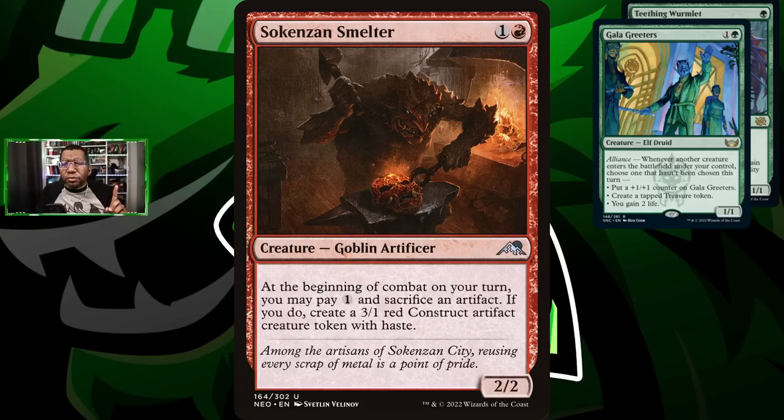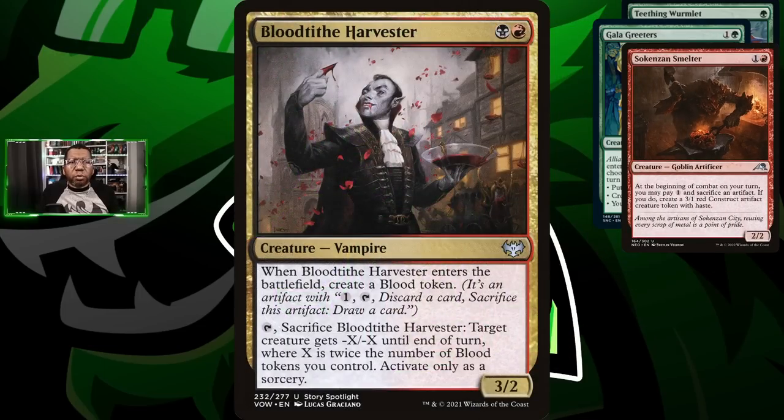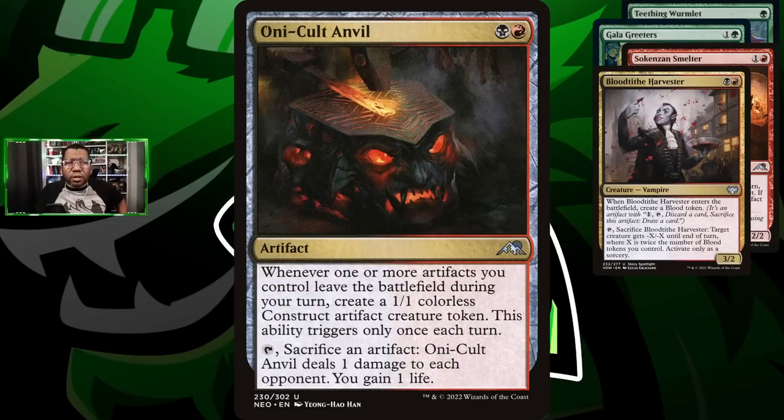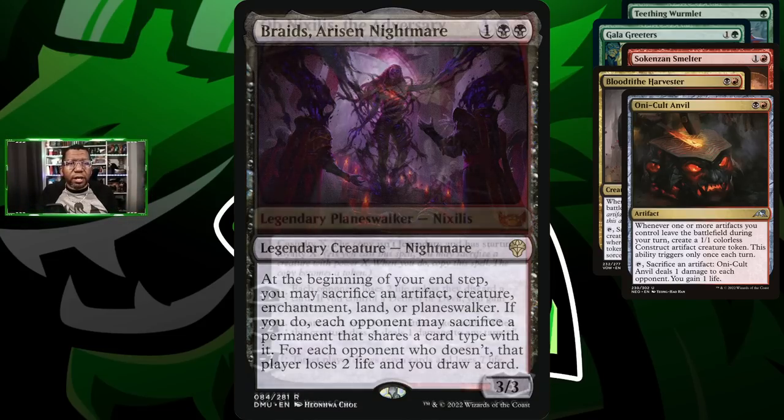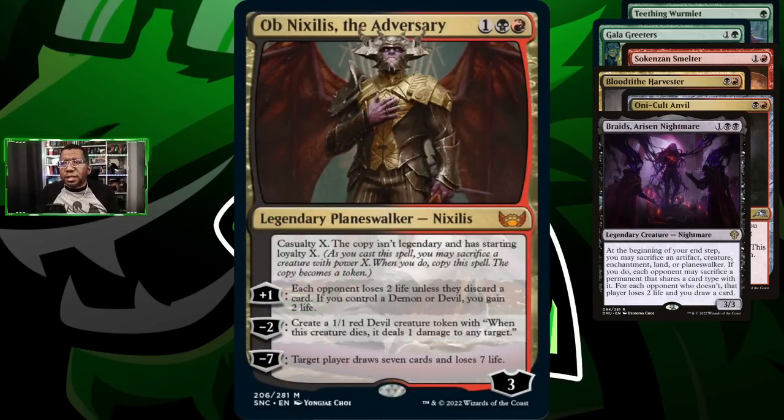We've been playing Blood Tithe Harvester because it makes a token that's an artifact and it's another piece of removal. Of course we're going to be playing Oni-Cult Anvil as a way to do some more sacrificing, and this actually works well with Saheeli's Smelter as well - you can sacrifice something and get a 1/1. We are also going to rock Braids because we're going to have enough artifacts that opponents may not have any, and we can get easy life loss and extra cards. Of course we're playing Ob Nixilis because we're going to have so many random tokens - why not turn some of them into another Ob Nixilis?